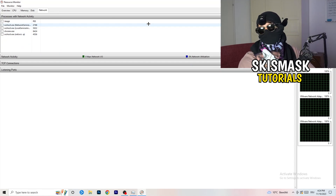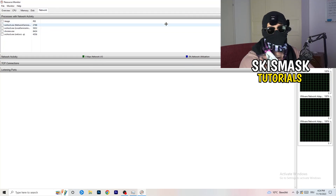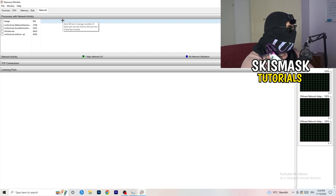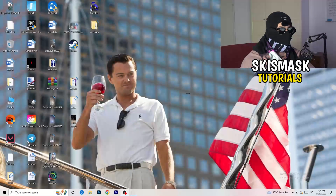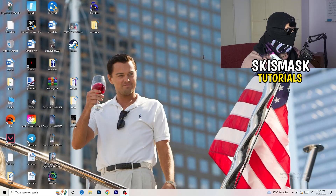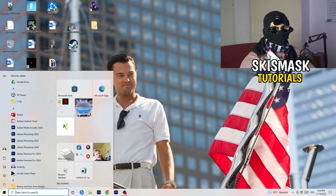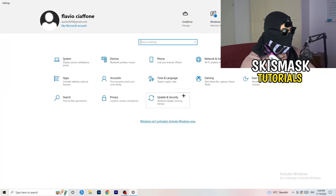You can also use the Overview tab to see everything currently running, or click on the Network tab to filter down to only network-using processes. Once you're finished with that, go to the bottom-left corner of your screen, click on the Windows symbol or press the Windows key on your keyboard, and go to Settings. Find the option called 'Network and Internet' and click on it.